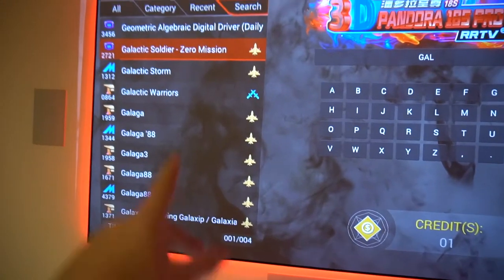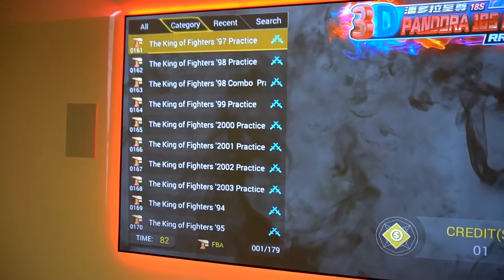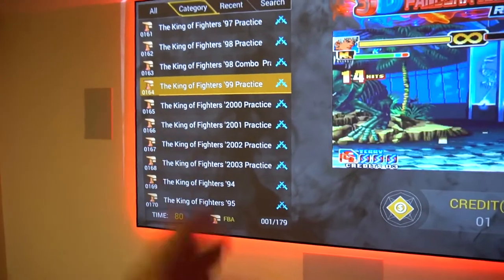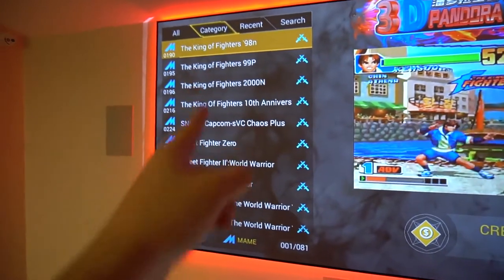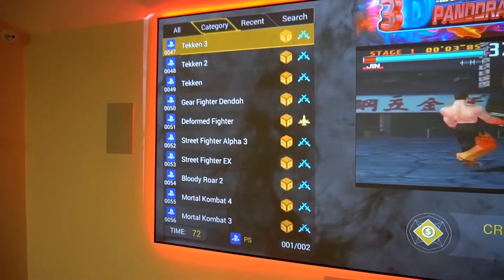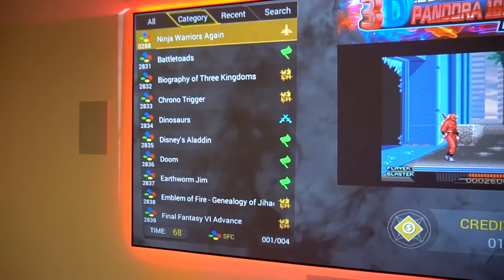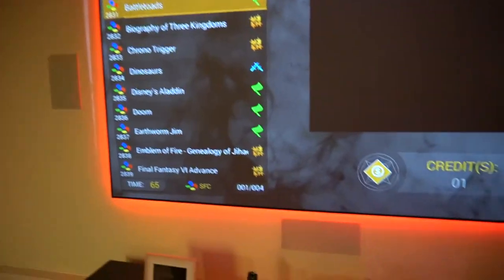This system also does consoles. Go to category, and from there pressing left on the joystick will jump between different systems — PSP, PlayStation 1, N64, and Super Nintendo among others. Let's load up a Super Nintendo game — we'll do Battletoads.